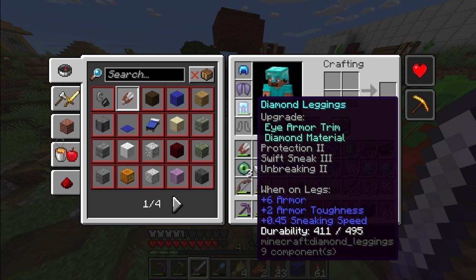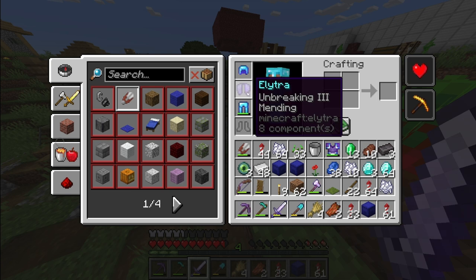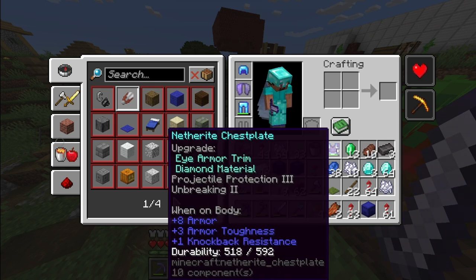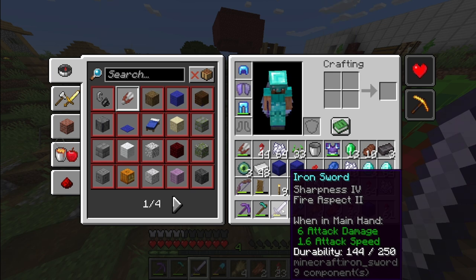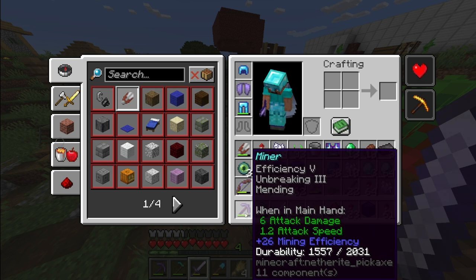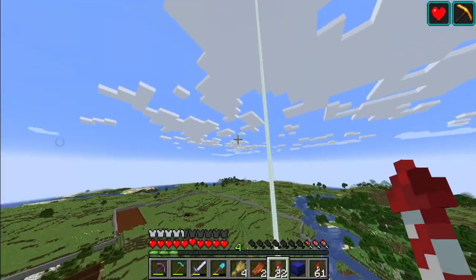On our diamond leggings with the eye armor trim from the stronghold, we have Protection 2, Swift Sneak 3, and Unbreaking 2. We have Unbreaking 3 and Mending on our elytra. We have Protection 3 and Mending on our helmet. On our chest plate we have Projectile Protection 3, Unbreaking 2, and the eye armor trim. On our shovel we have Efficiency 5, Unbreaking 3, and Mending. Sword we have Sharpness 4 and Fire Aspect 2. Diamond hoe we don't have any. On our pickaxe we have Efficiency 5, Unbreaking 3, and Mending. This is my survival world that I've been playing on non-stop.